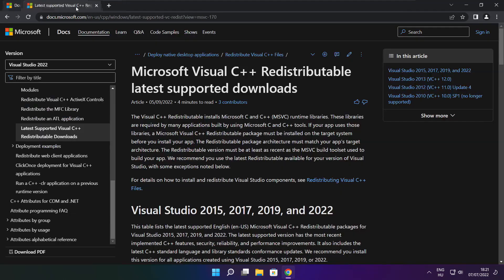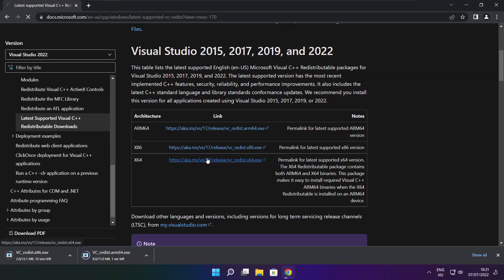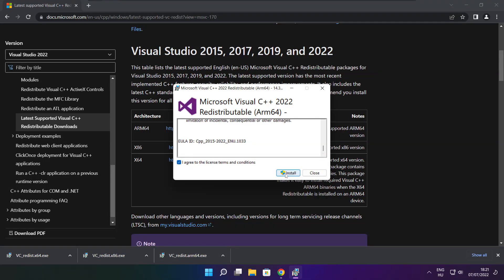Close the DirectX website. Go to the next website — link in the description. Download three files. Install the downloaded files. Click I agree to the license terms and conditions and click install.